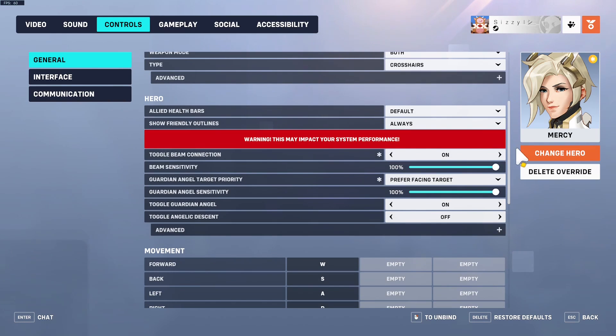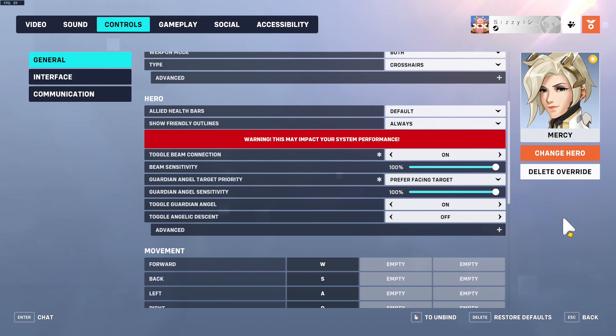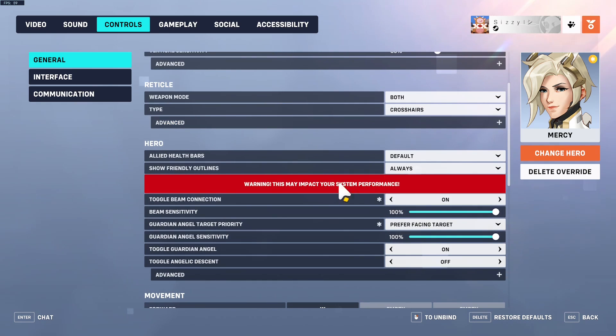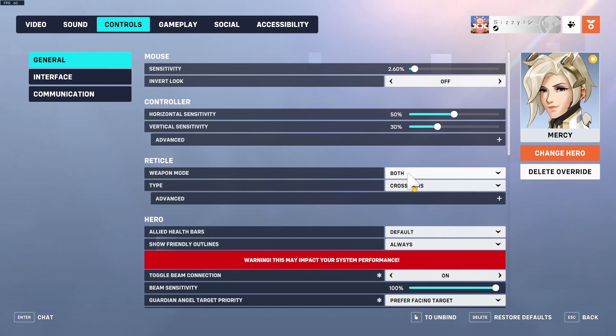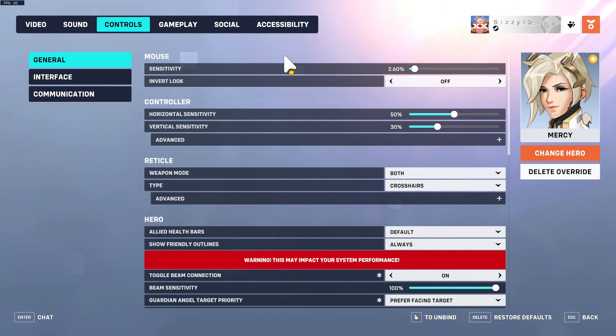For Mercy, I set 'toggle beam connection' to on so you can click once to keep healing instead of holding left or right click. Holding the click will still continue healing — this just makes it so if you let go, it continues anyway, maximizing your beam uptime. I also use 'prefer facing target' on Guardian Angel target priority, which means when you press left shift it prefers flying to whoever you're looking at. If you're not looking at anyone, it still brings you to your beam target as a fallback. This prevents accidentally getting stuck behind someone.